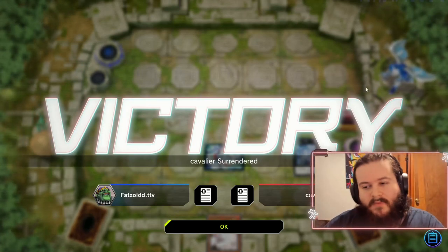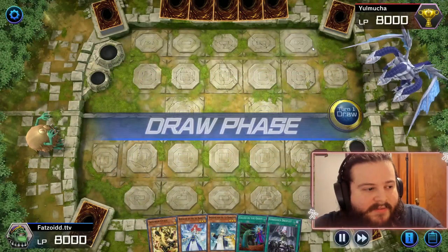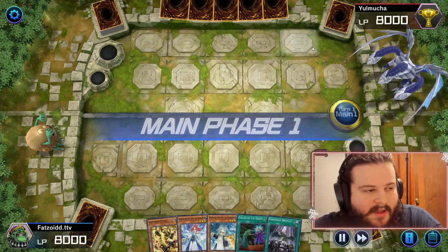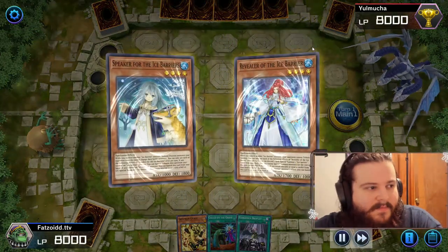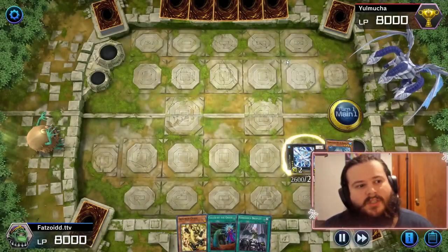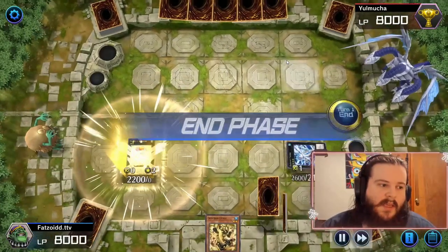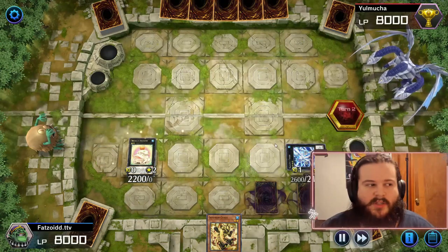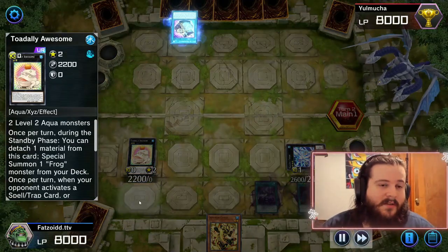Hello everybody, we're here for game number three and our hand is actually not too bad. We're going to play Speaker and then go straight into the Bahamut Shark play, which is going to get our Totally Awesome. Like I said, this is pretty much what you do going first — you go into Bahamut Shark into Totally Awesome.